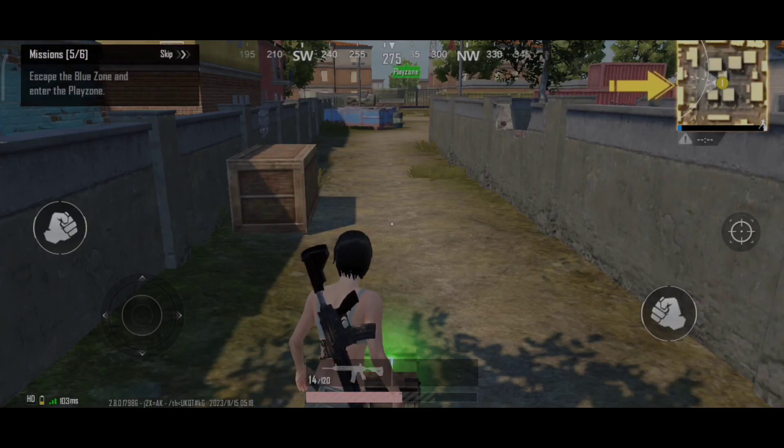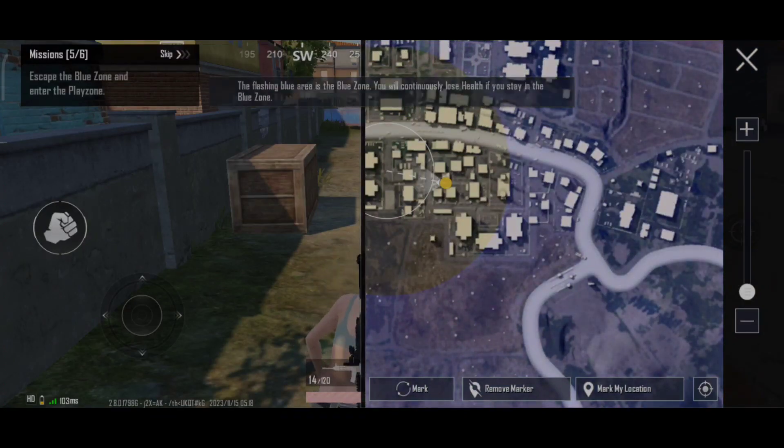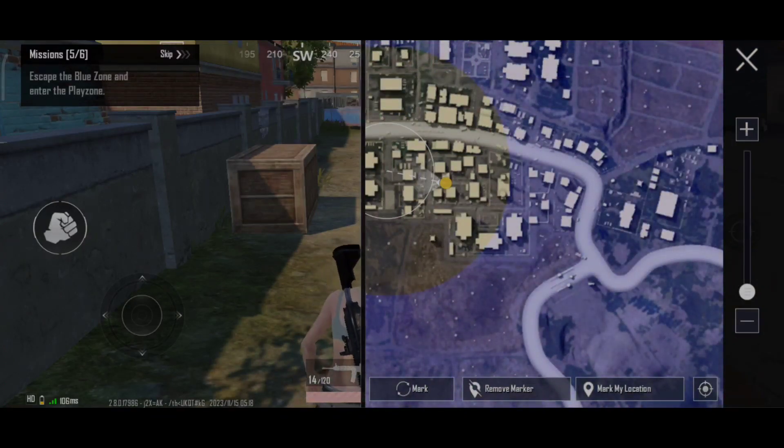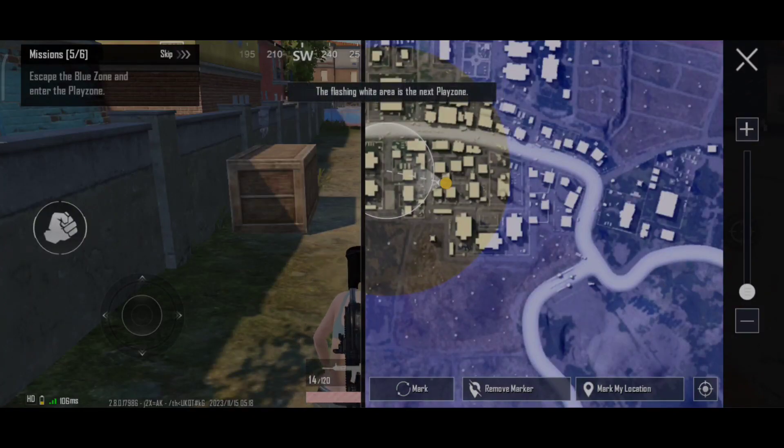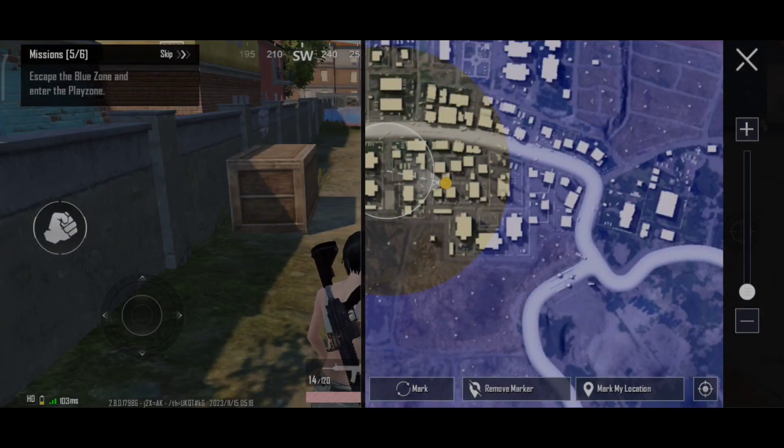The blue zone has appeared. Tap the map to check the blue zone. The flashing blue area is the blue zone — you will continuously lose health if you stay in it. The flashing white area is the next play zone. The blue zone will expand inwardly over time until it overlaps with the white circle.